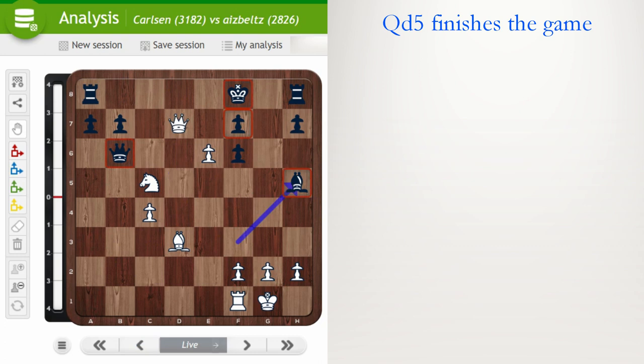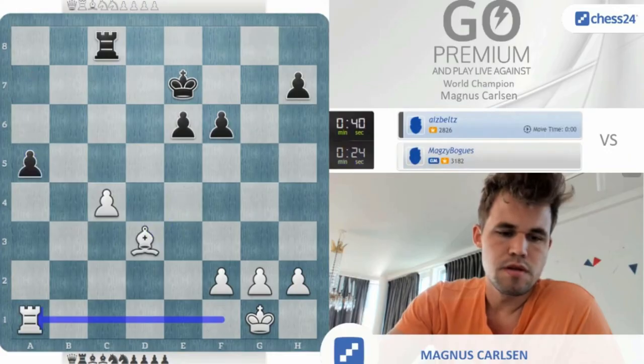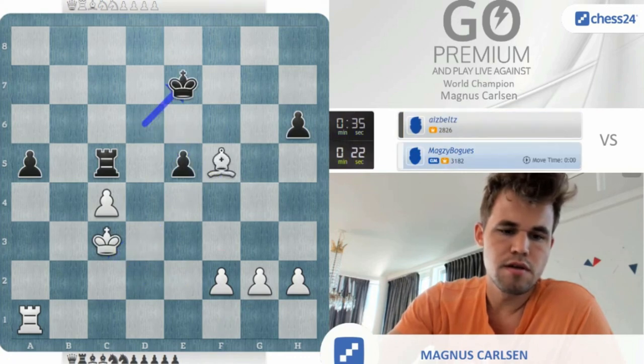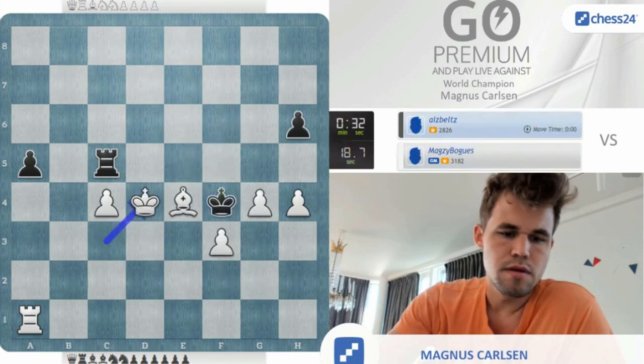Queen d5, Queen c6, Queen takes h5, take, Bishop e4, Queen e8 check, King e1 — wait, Knight takes b7. The game will be over soon. Rook c8, Queen g7 check, after Queen f7 Magnus goes for the material: Queen takes f7 check, Knight d6 check, take take, then Bishop d3. He has too much material and time on the clock — Black might as well resign.